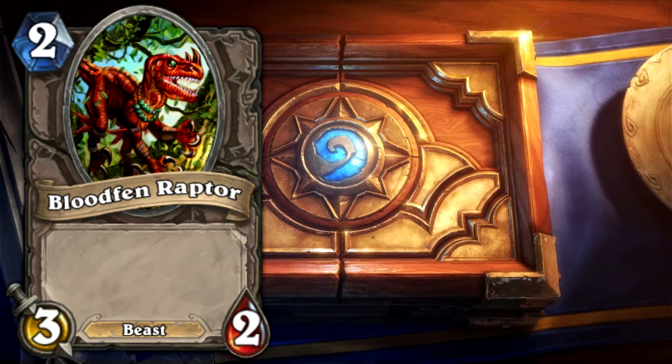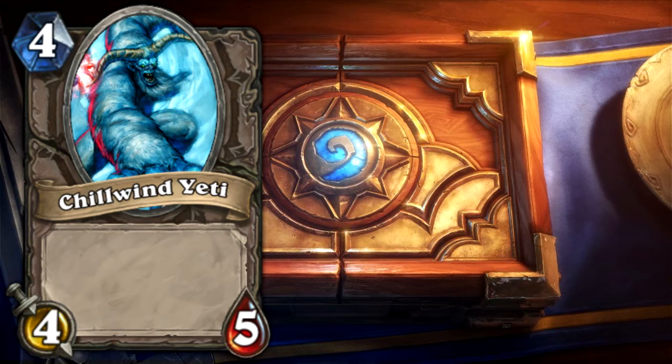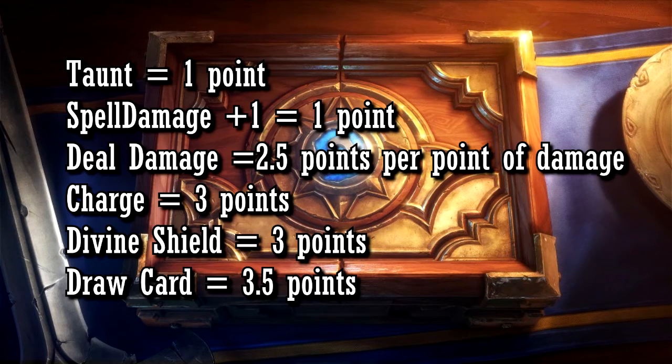Determining the card power of vanilla cards is easy, but once we start going over cards with special abilities, it gets a little more complicated. There are 7 types of common special abilities: Taunt, Spell Damage +1, Deal Damage, Charge, Divine Shield, and Draw Card. All of these have a different point value that I've assigned them, based on what I think they're worth. You can also tell what Blizzard thinks they're worth by checking the card value of different individual cards.